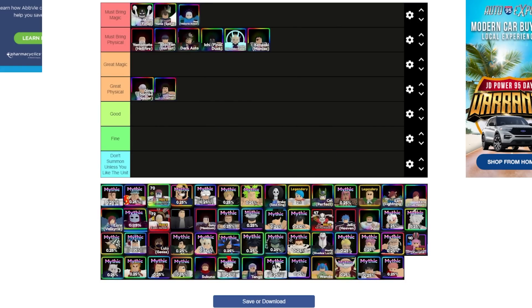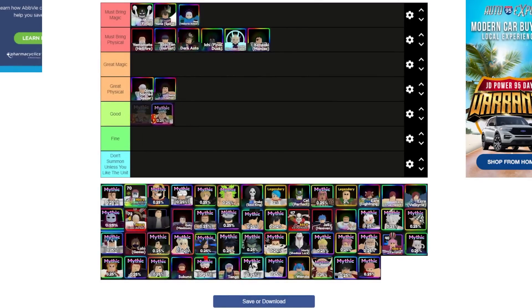Valkyrie Noel Armor is actually a must-bring magic unit. Noel is one of the top magic users in the game after Aizen, Ghetto, Moria, and Yuno. You can place a total of five of her, and with divine that's a massive amount of damage. She's also multi-hit, so many factors make her one of the best magic units.